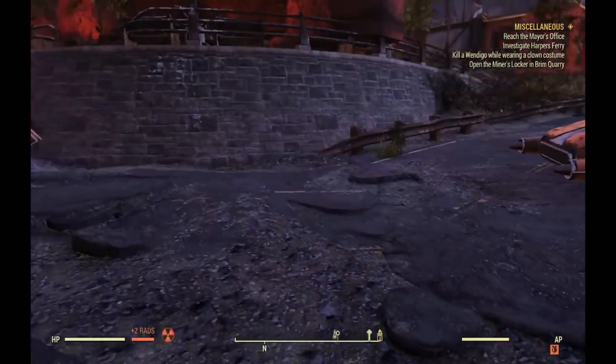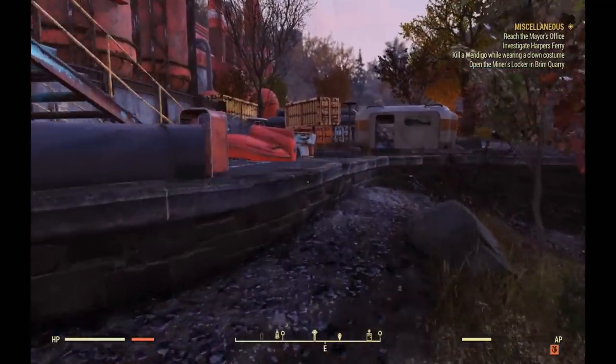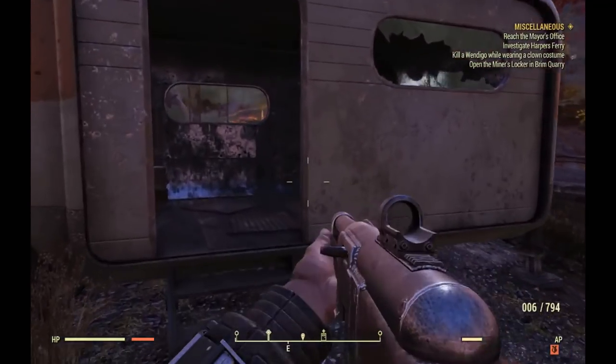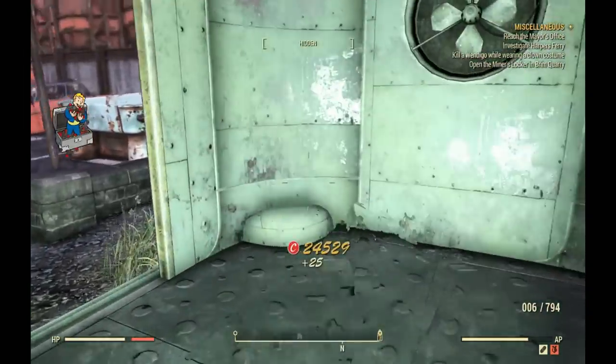I've been exploring this area for a while trying to determine the best route, and the best route is to just have a long run here. So the first stash we're going to have is in this camper, and it's inside this computer right there. So there's cap stash number 1 of 5.